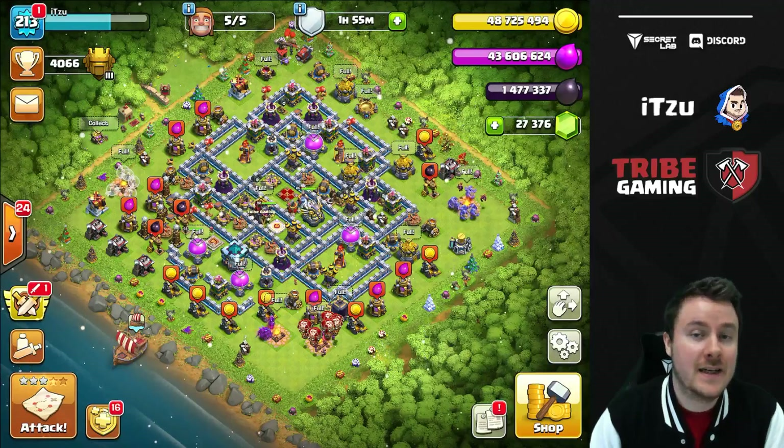Troops are completely different from buildings and heroes — you can basically do whatever you want, since many strategies are viable at Town Hall 13. I will upgrade the Healer immediately and the Balloon as fast as possible, and I'll think about the Yeti. The Yeti is close to broken right now, so if you want lots of triples, go for it. But I'll go for Healers and Balloons first — I like queen charge and Lalo, and healers are super important for that.